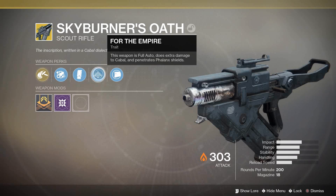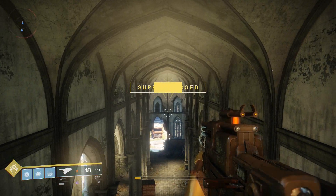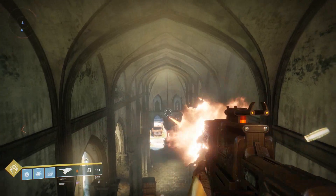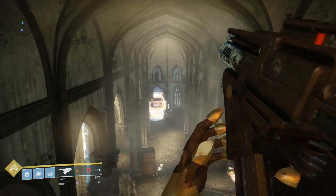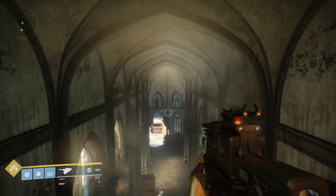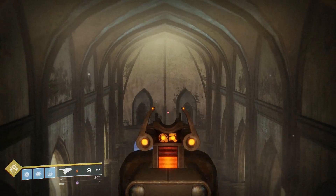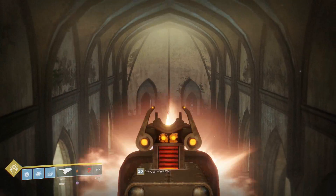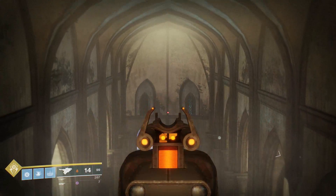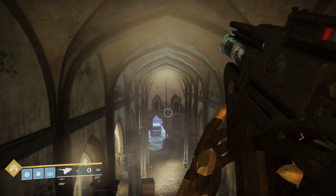Let's take a look at the slugs first. The Skyburner's Oath, when firing from the hip, has a rounds per minute of 200. That means it shares the same damage as other energy scout rifles in the 200 RPM archetype. When we aim down the sights, your RPM decreases from 200 to 150, and what this means is the archetype also changes. So that damage increase we gain thanks to our exotic perk is actually due to our weapon physically changing archetypes when you're aimed down the sights.